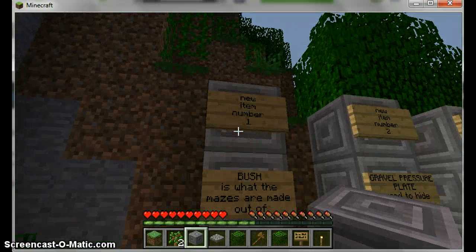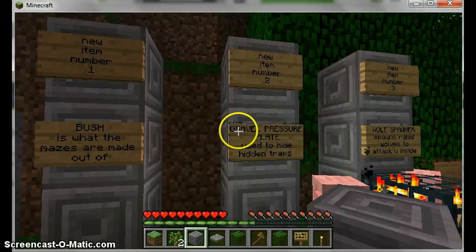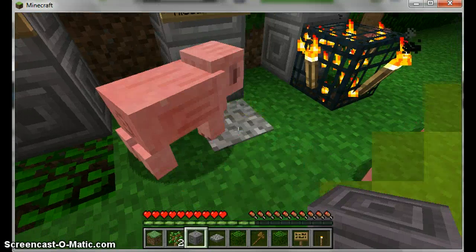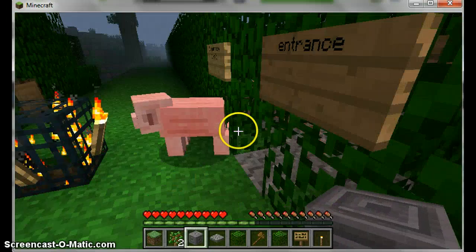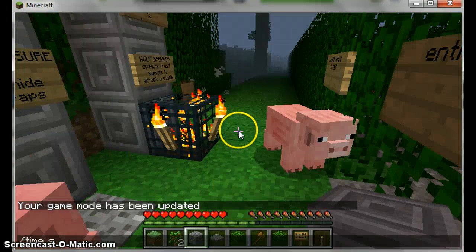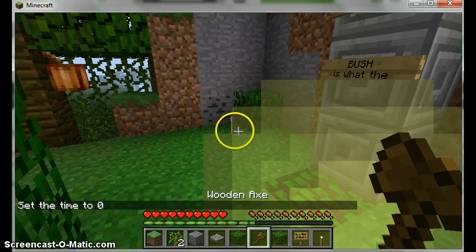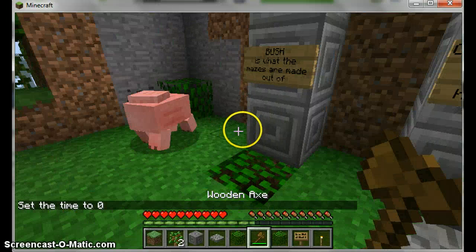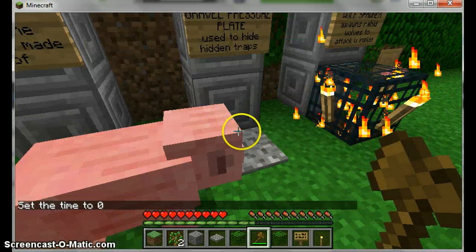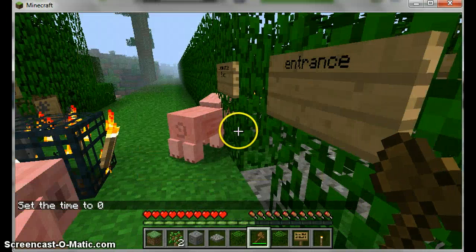The floor of the maze is made out of gravel. So to keep things sneaky, there's a gravel pressure plate, which is used to hide hidden traps - like you step on it and TNT goes off. The second new item is the gravel pressure plate, used to hide TNT that the piggies keep setting off, or other certain traps.